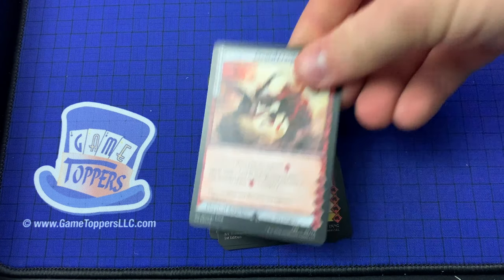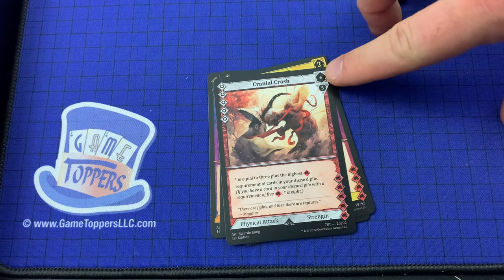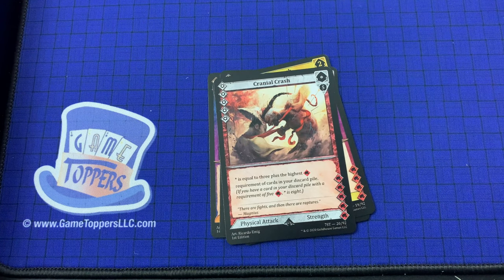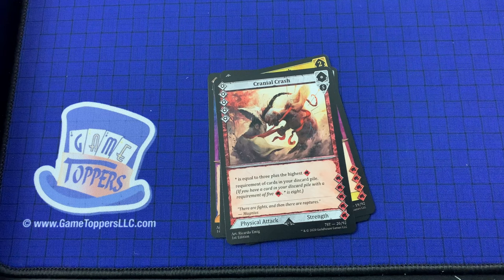Then we've got Cranial Crash, a 5 cost card. Not sure what's going on with the D6 up there with the asterisk — 5 for the focus. The asterisk might be equal to 3 plus the highest strength. We'll figure it out as we go along. Anyway, this is a physical attack and strength. We've got Explosive Charge — 2 cost, 0 and 0. Fast, engage. If this action caused you to move toward the target and become engaged with them, this action gains an extra power die until the end of moment. Magical attack and fire.